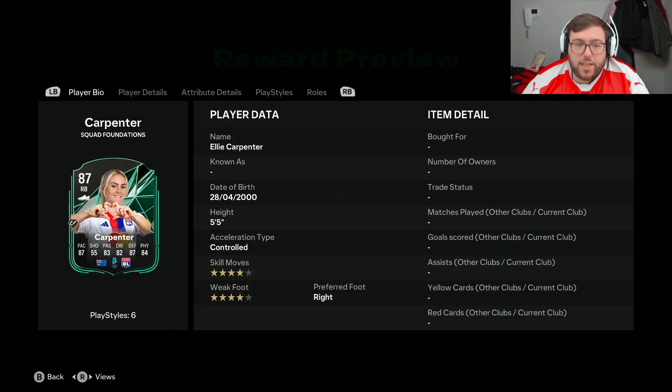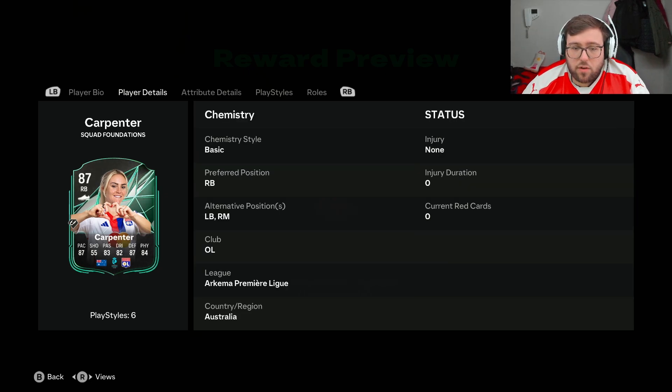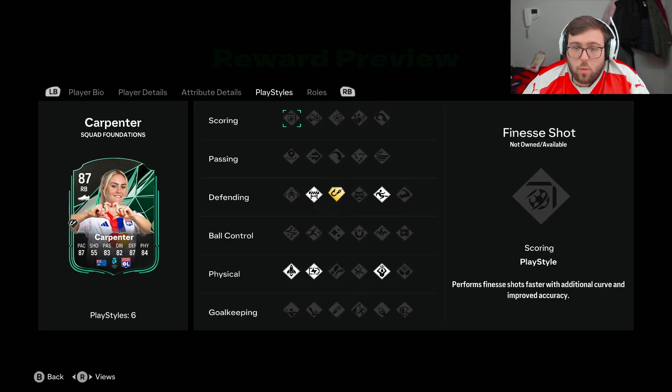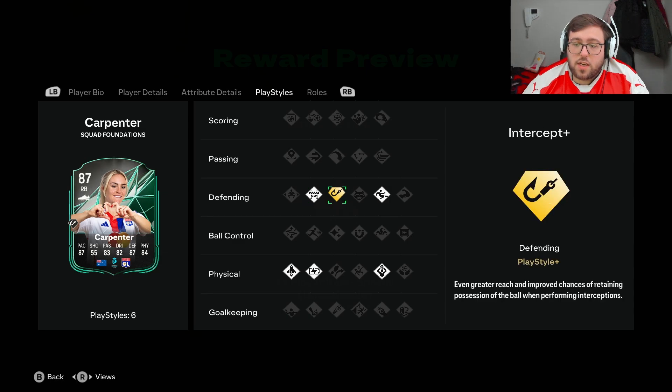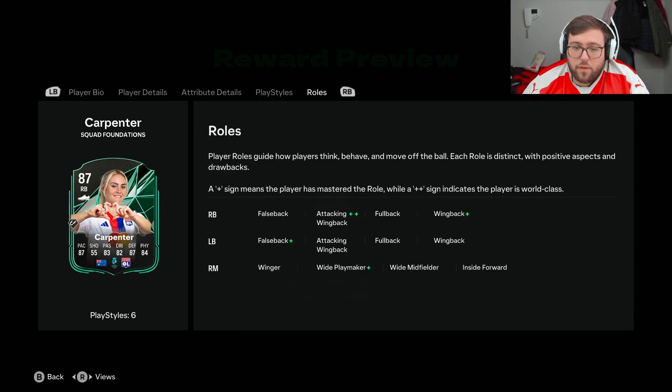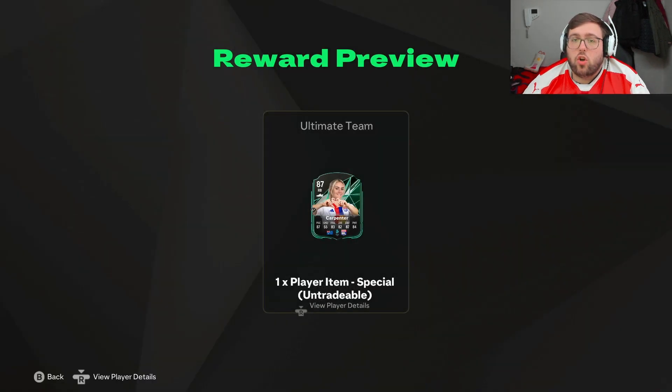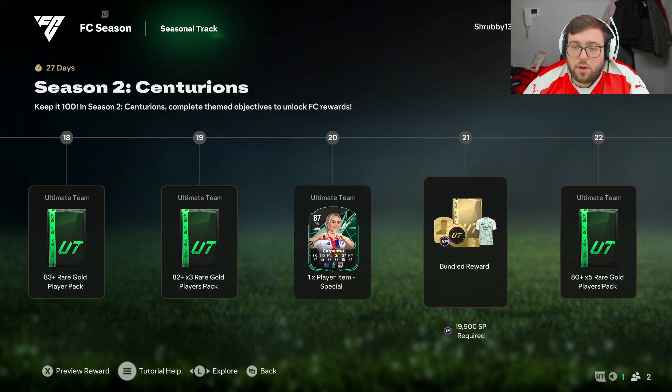Then we have another French women's league player, 87 rated — Carpenter, right back, four-star four-star, 87 pace, 83 passing, 82 dribbling, 87 defending, 84 physical, plays left back, right back, right mid. Great stand tackle, great sprint speed and acceleration, good strength, stamina, agility, balance, reactions, ball control, dribbling, composure, short and long passing, crossing and vision. She has Intercept plus, Attacking Wing Back plus-plus, False Back plus, Wide Playmaker plus, and Wing Back plus. That card could be seen in a lot of people's teams — it's fantastic.